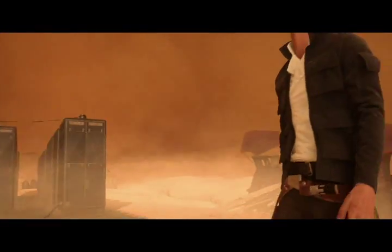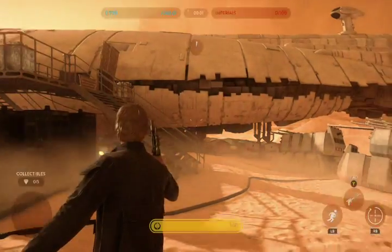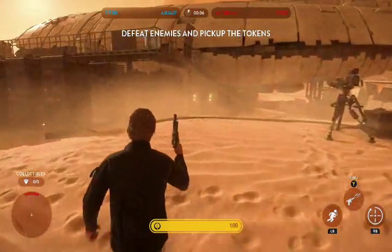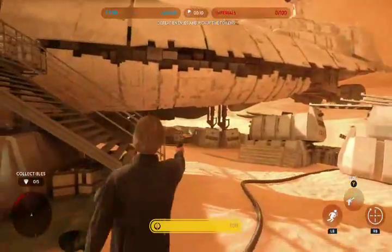His abilities are, from the left, shoulder charge. The top is a barrage-type ability, and then the right bumper or R1 on PlayStation is the lucky shot.